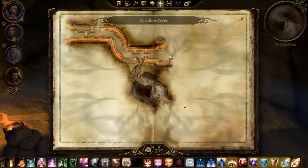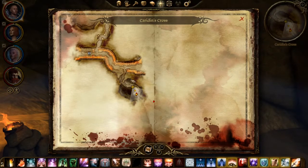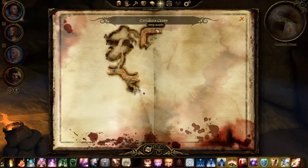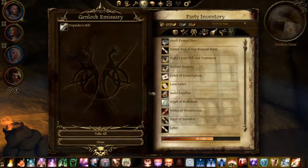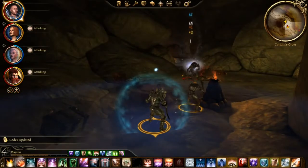To get one of the pieces for the hilt, you're going to want to kill the Genlock Emissary, which is located right around here in this area. Here is the entrance, right on over here. Kill the Genlock Emissary, get the Topsider's Hilt and we're good to go.